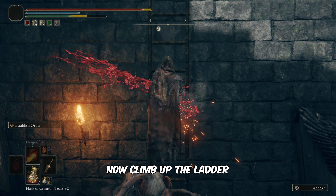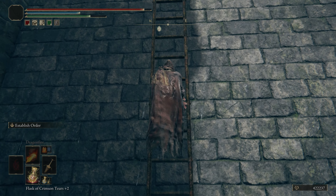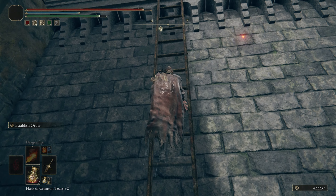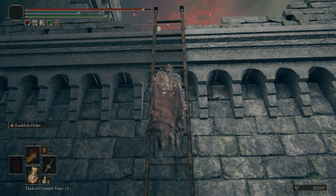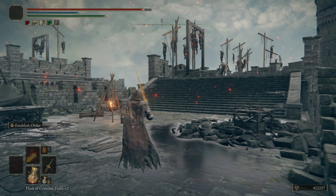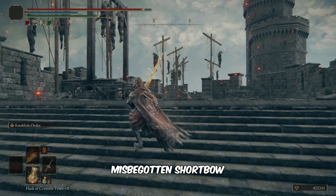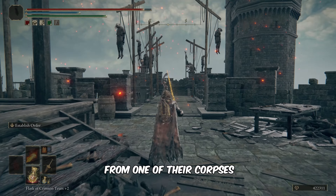Now, climb up the ladder to go to the castle's roof. Kill all the Misbegottens coming your way to retrieve the Misbegotten Shortbow from one of their corpses.